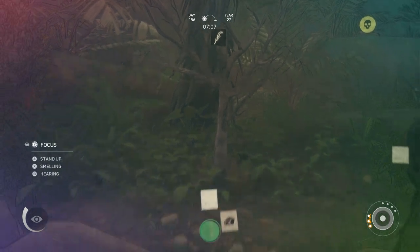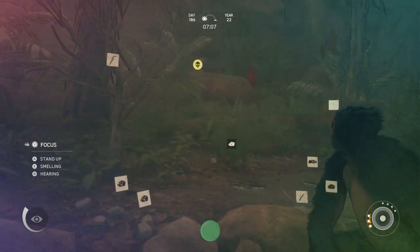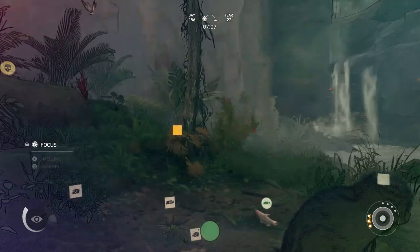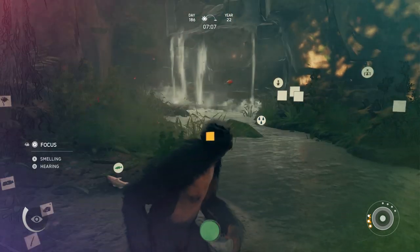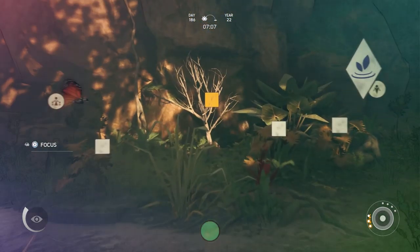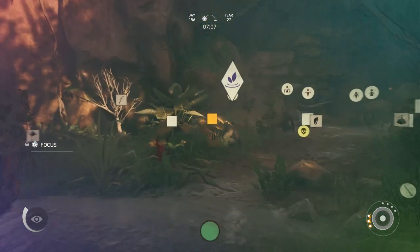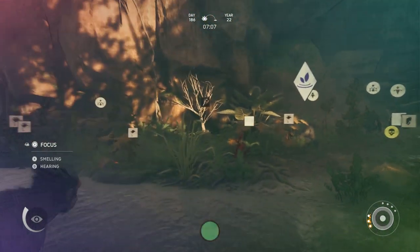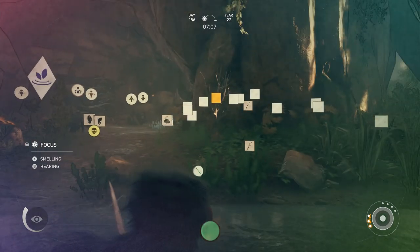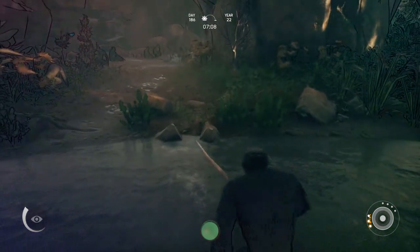Every time you switch generations, a lot of the things you previously identified around your settlement are going to reset, which isn't a big deal - just uncover them again, super easy. I'll just do this real quick, identify these things, all of these bushes here.